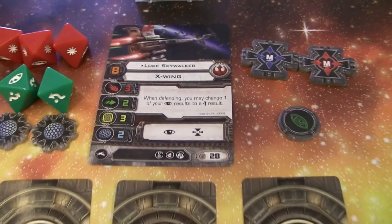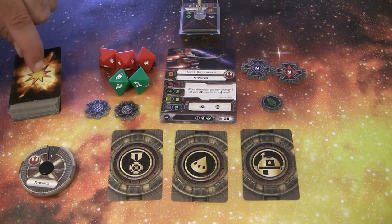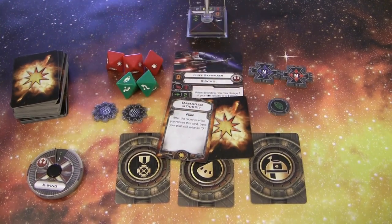Whenever you take damage, you first remove shield tokens — because this ship has shields — and after all the shield tokens are gone, you start taking damage cards. Regular damage is taken face down, and when you take crits, you take them face up.